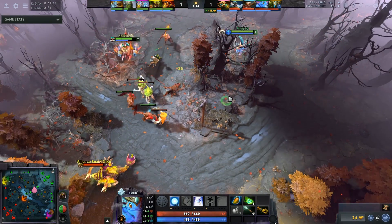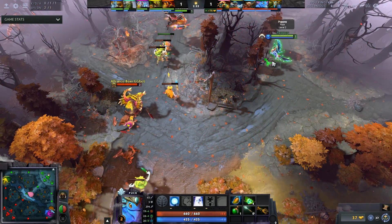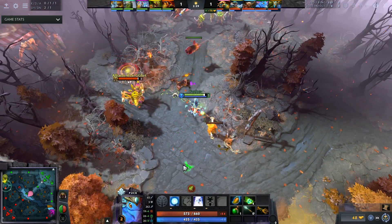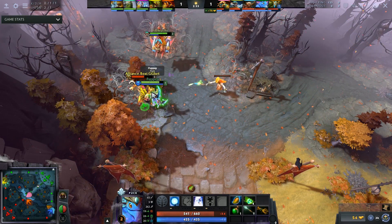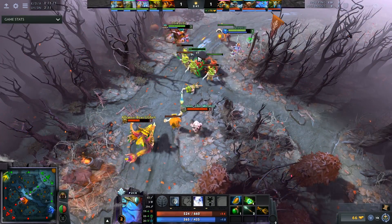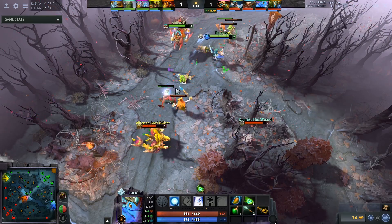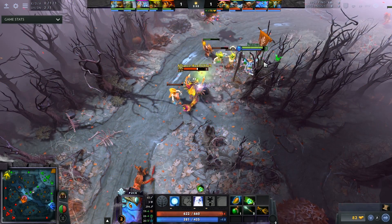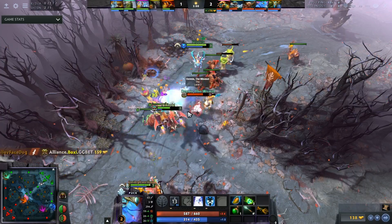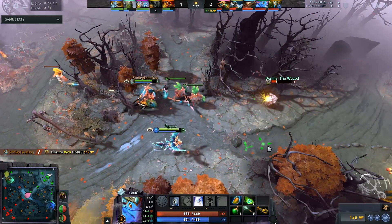At number seven is a lane I saw Puppey play recently in a pub: Puck and Gyrocopter. He played position five Puck with Gyrocopter in lane and they completely bullied out a Veno and Tiny lane. Puck has one of the best attack animations in the game, and with Orb of Wands offers great trading while being able to reposition safely. If Puck gets jumped on, he can simply trade back. All Gyro has to do is sit back, last hit, and throw rockets until level three — when level-two Rocket Barrage just melts.